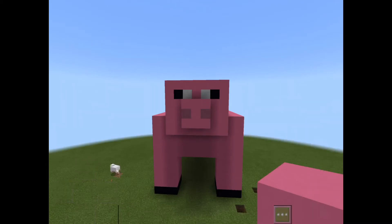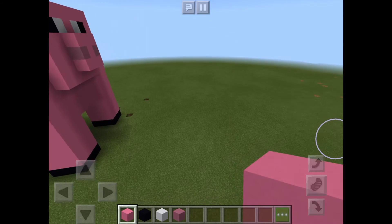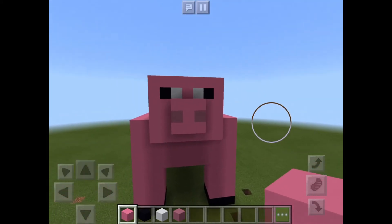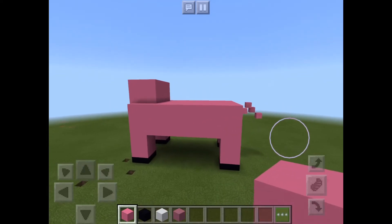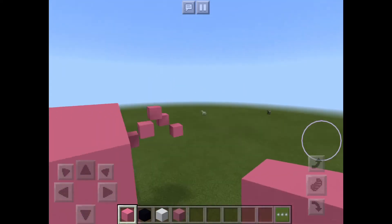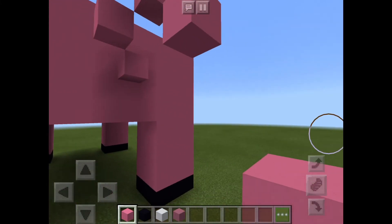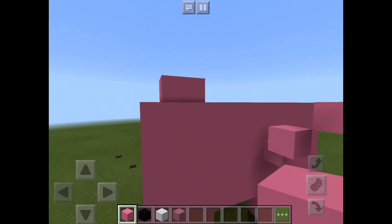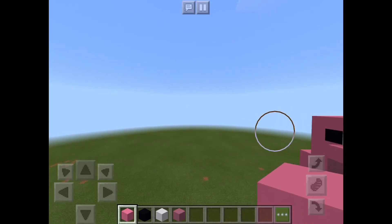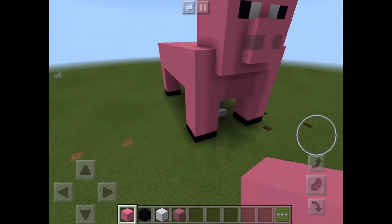Okay guys, here is our finished product — our little fat pig. This is the world I'm going to be doing it in, and all the other comments will be built here. This is our pig, little piggy boy. He's got a squiggly piggy tail. That's our pig — just gonna give you a good look at him. The face is funny. I think I could have made it a bit bigger, but yeah, just a little pig.